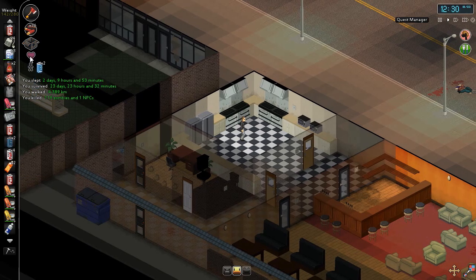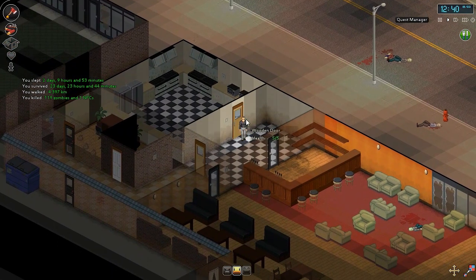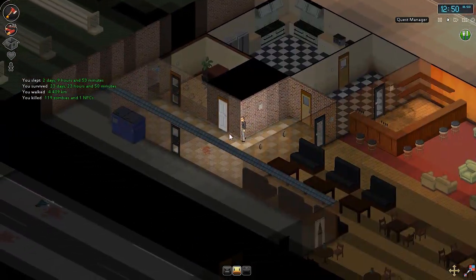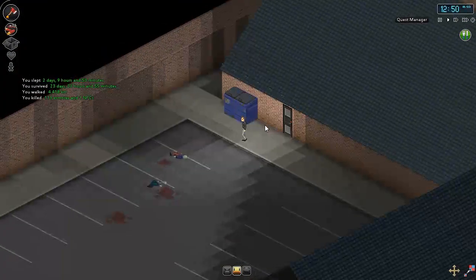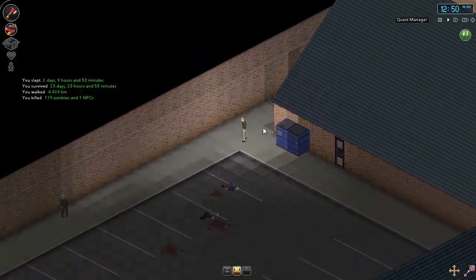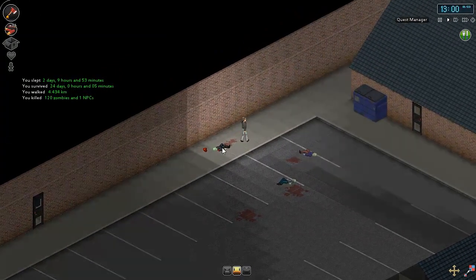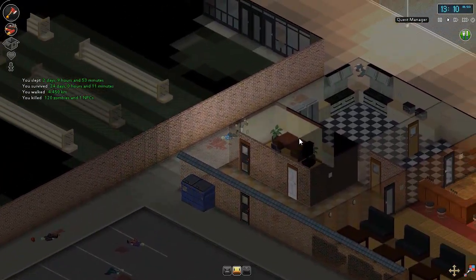I don't want to drink all my sodas, but holy crap, that just worked. So now I'm down to half my maximum carrying weight, and my guy seems to be pretty okay with that. I guess we have to make our journey back. It's going to be so much easier now to deal with these zombies now that I have the fire axe.